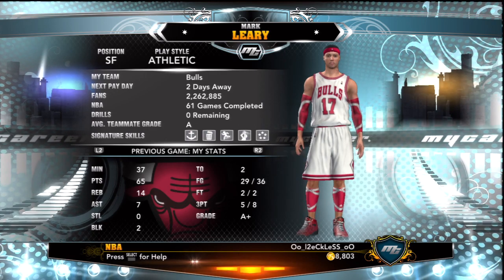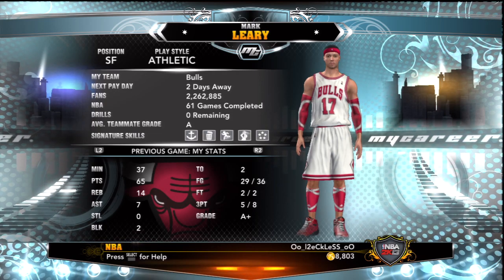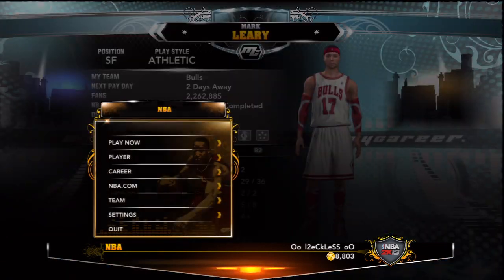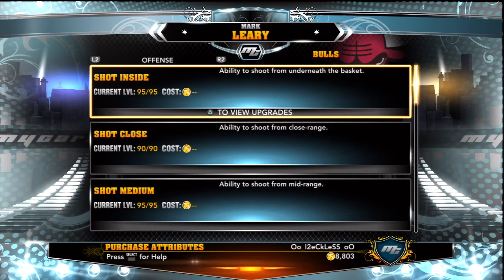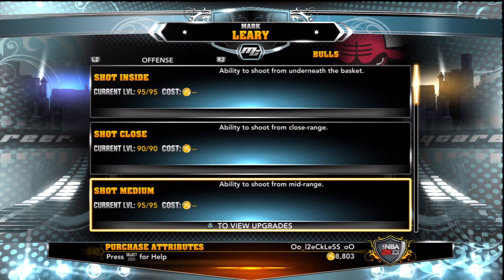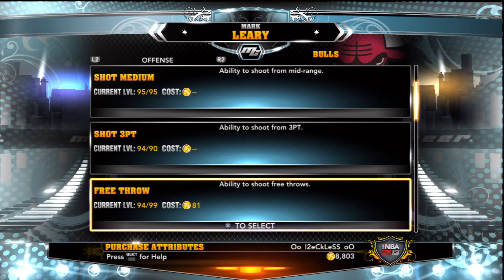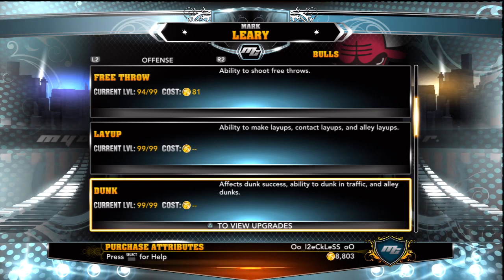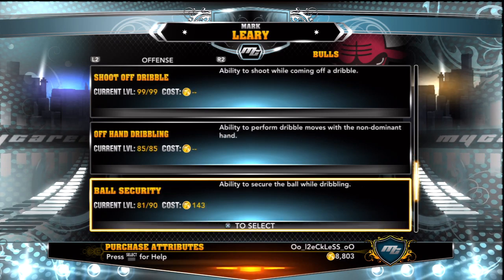While we're on here, I'll show you guys my stats real quick — my attributes: 95 shot inside, 90 shot close, 95 shot medium, three point. I upgraded a couple of these for my last video, so just let you guys check them out. Most of them are probably the same as last video, but figured I'd let you guys see these.